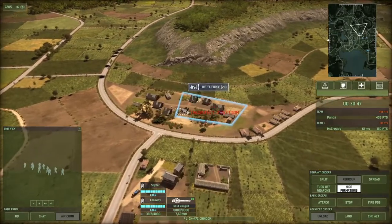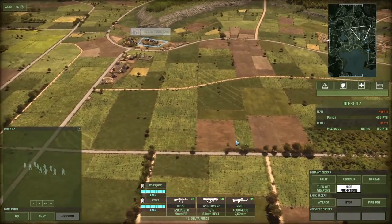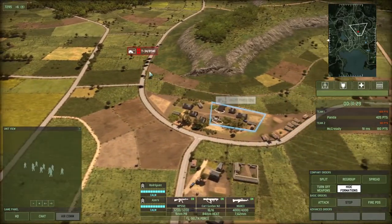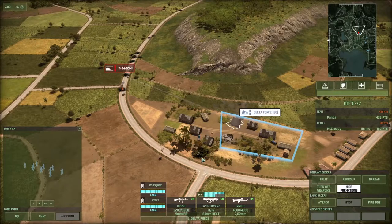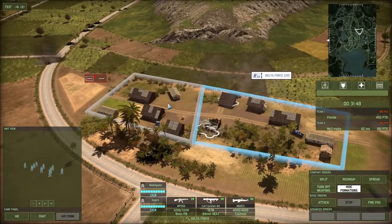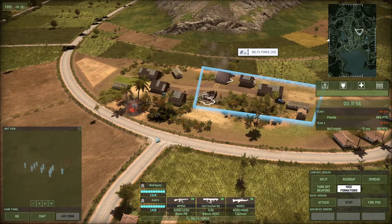I've set these guys up where we set the other guys up. T-34s inbound — these guys will make very short work of T-34s because they have their Carl Gustav, which can dish out a lot of damage. Already these guys have spotted them and can actually identify what they are. They've already started firing whereas the other unit didn't actually engage until much later. These T-34s didn't even get close — they never even saw what hit them. Sending slightly heavier tanks now — T-55s inbound. Even when they've been spotted, the special forces units are definitely a force to be reckoned with.